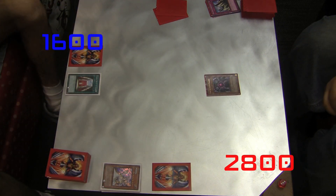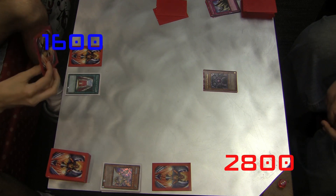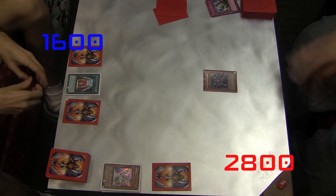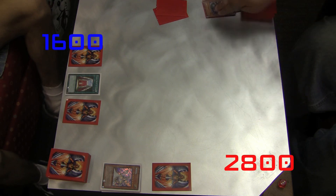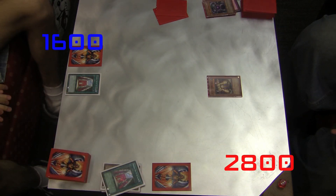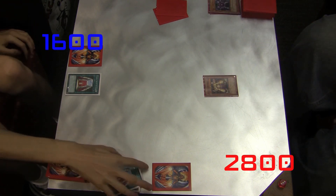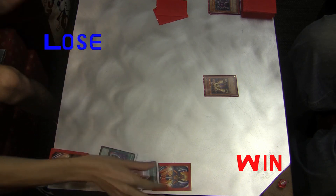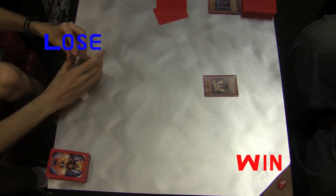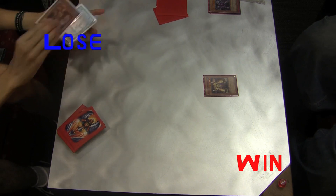Absolute Zero's effect is fantastic because it's mandatory — no matter how it's sent from the field to the graveyard, as long as it's not sent face-down or returned to hand, its effect takes place when it leaves the field face-up. You can tribute it, fuse it, do whatever you want with it. I just won that duel, by the way — after removing it from play, I used Grand Mark to blow up one of his face-down cards and attacked again. Keep in mind we both used Solemn Judgment, so we were both knocked down by a lot of life points.